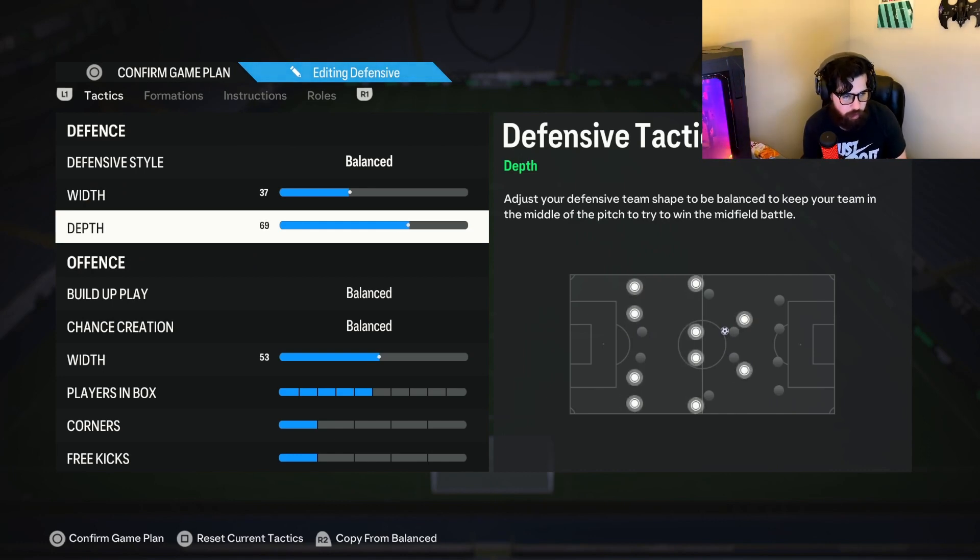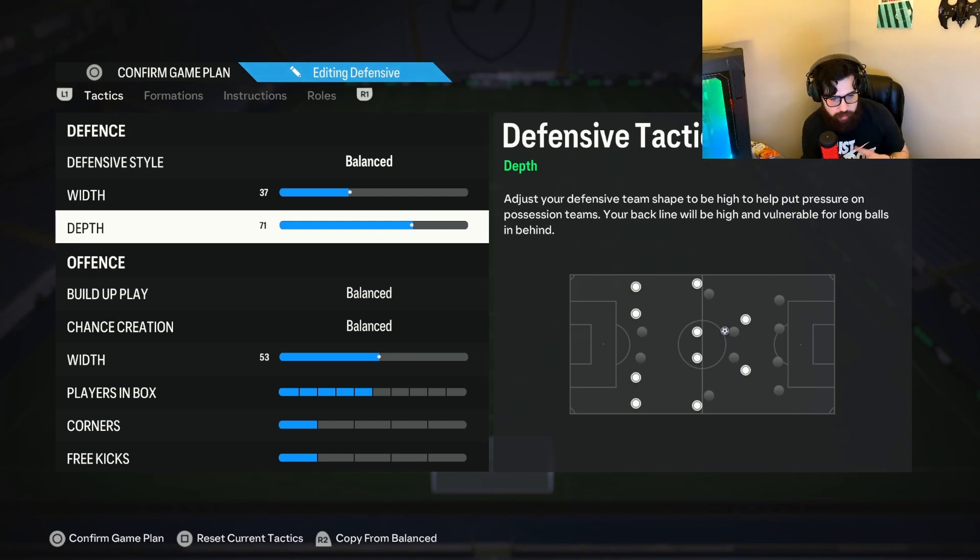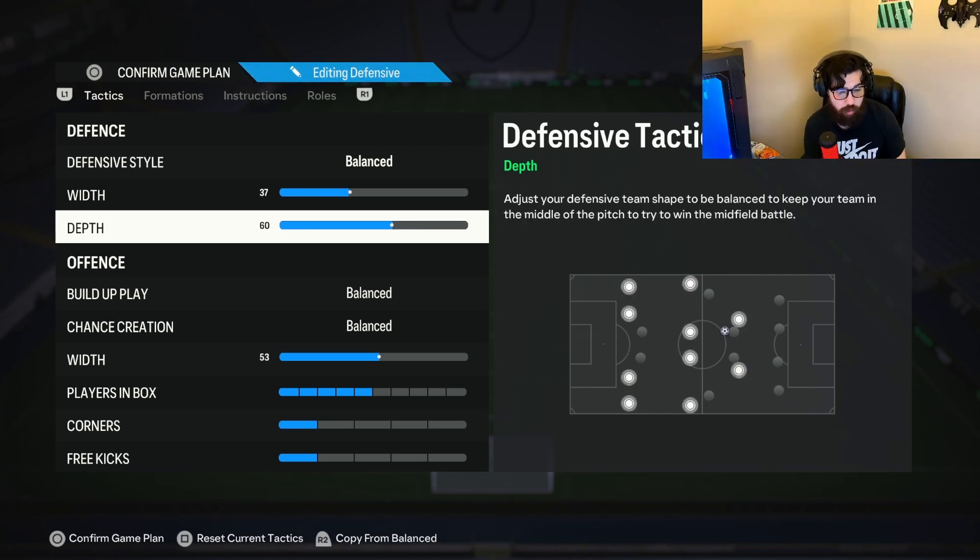If you want to use the auto press, go ahead and set it to 71 depth. I've been using it on new gen but I don't really like it — I prefer playing more conservative. I like to be aggressive when I choose to be, not when my AI is moving players out of position and I get caught on counters. The 60 depth sits right in that sweet spot to press and stay conservative at the same time.